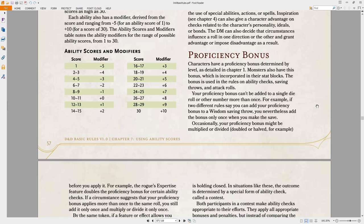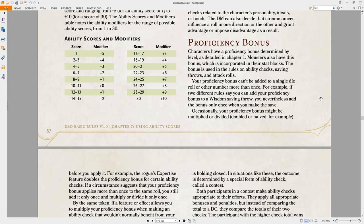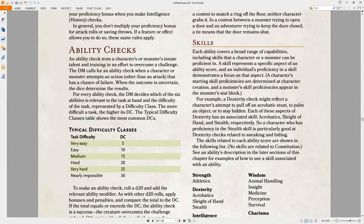The proficiency bonus is what you add into a lot of things. Every character has a proficiency bonus that scales up with level, starting at plus two. If you are proficient in a skill, you add your proficiency bonus to those skill checks. As you go up in level, those proficiency bonuses increase, and different classes have different modifiers. The rogue specifically has quite a bit of a higher proficiency bonus with certain types of tasks, for example.